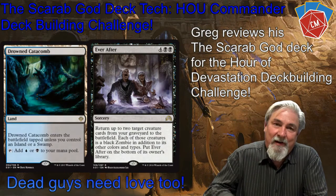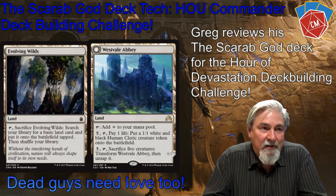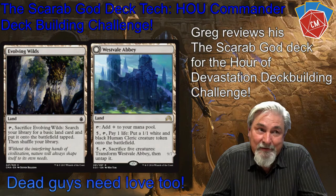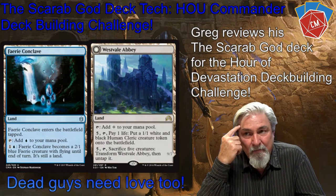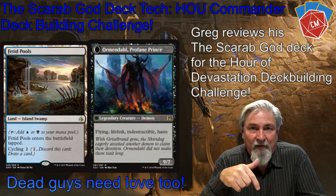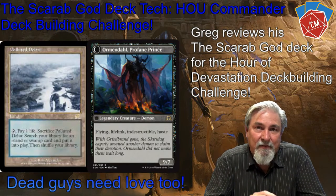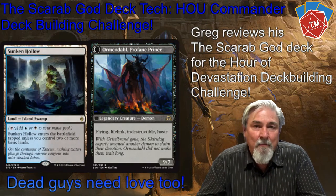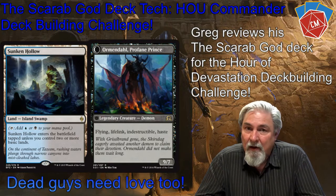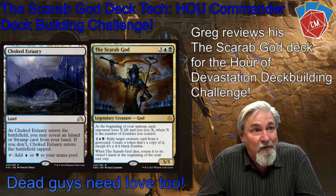If I've got Butcher of Malakir out and I sacrifice five creatures to flip Westvale Abbey, my opponents also have to sacrifice five creatures — not a lot of happy people. The artifact where I get to cast things for free is crazy good. Evil Twin is another one — I can bring it in and turn it into a zombie, or if a player has a creature I have to deal with, I bring it out and destroy it. That's my deck! Check out the whole list on Tapped Out under Misha.